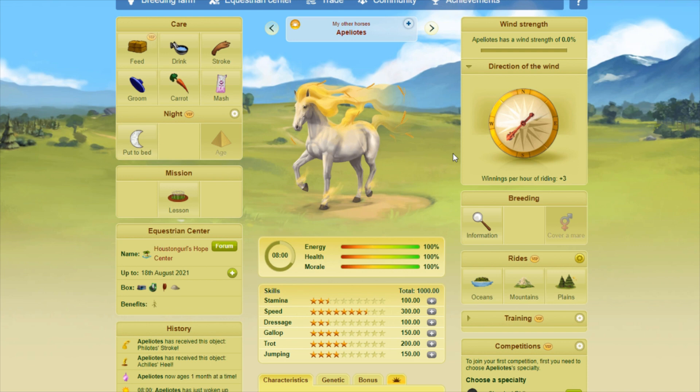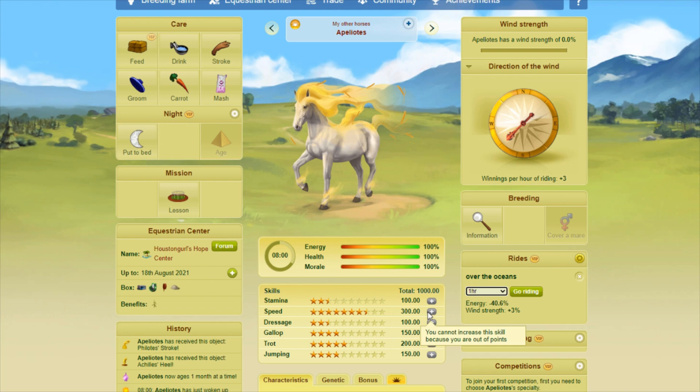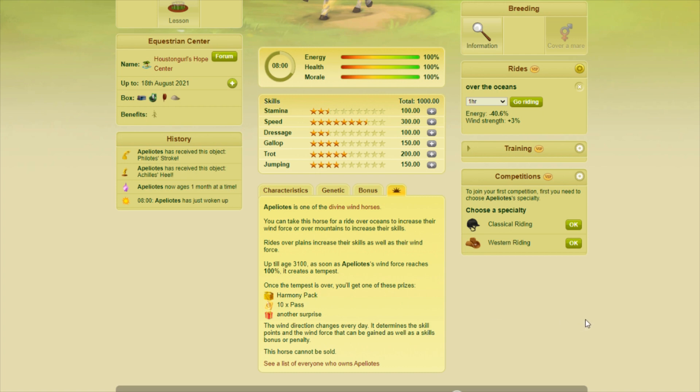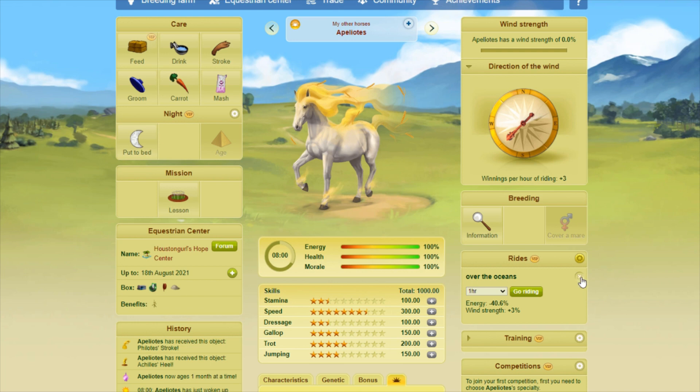The next important thing was to look at the actual working schedule. You need to check how many points you get when you do rides with it. I get plus three, plus three for today if I just did one hour of rides. The really important thing with the wind divines: according to the guide, you need to skip working it completely if you get minus one, zero, or plus one — it's just not worth it. But if the gain is plus two or bigger — the max is plus seven — then you can go ahead and work it. The gifts are also given in order, so I'll get the harmony pack first, then the 10 passes, then the other surprise.